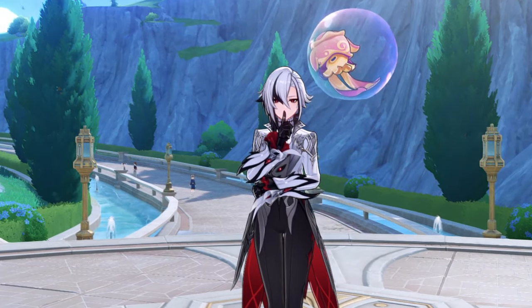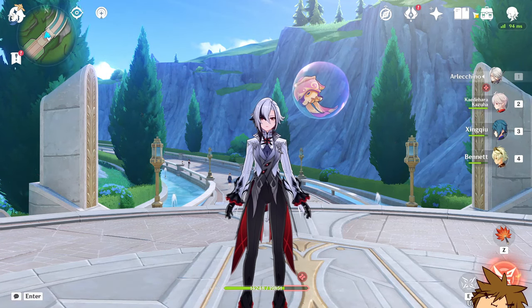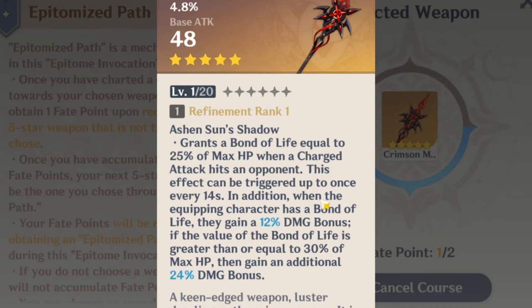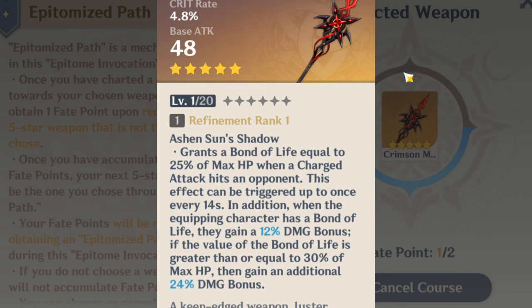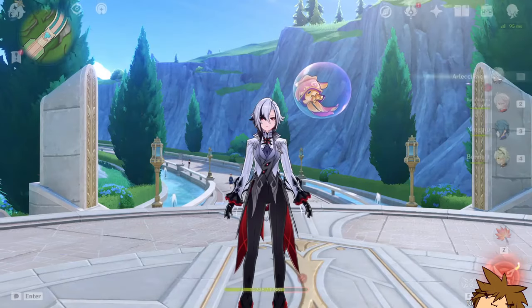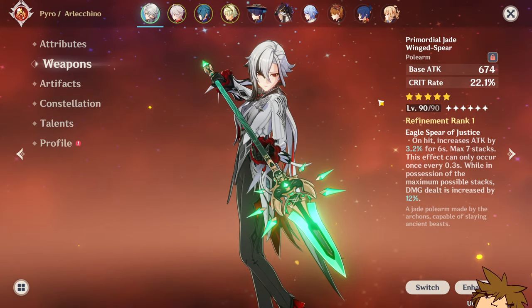The issue with this weapon is that it will be stuck on Arlecchino, because the Bond of Life mechanic is currently only on Arlecchino — and one other catalyst, I think. You can't really use this on another character until another Bond of Life polearm user exists. You might think the base attack and crit rate are universal enough for another character to use.